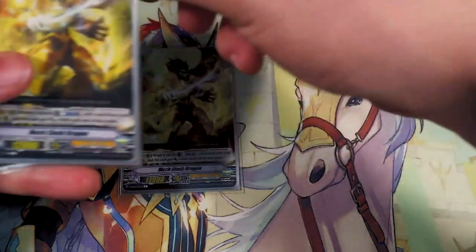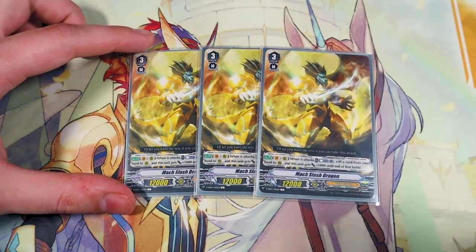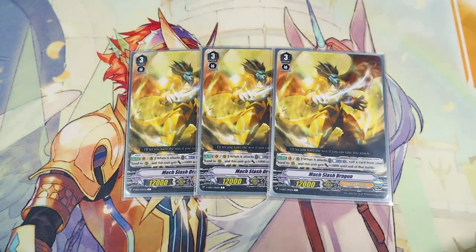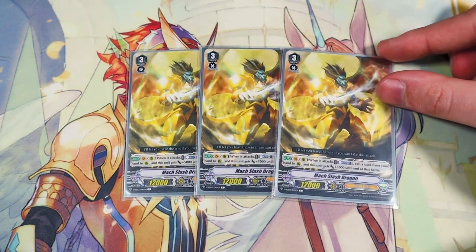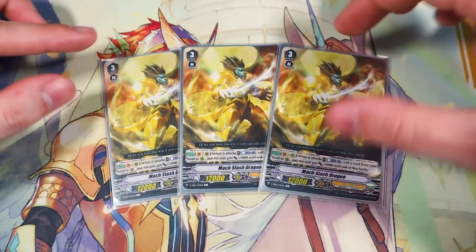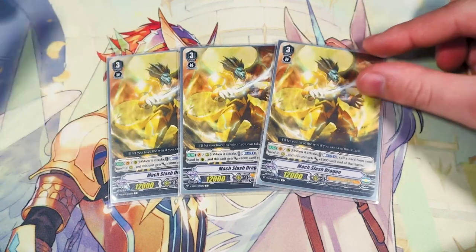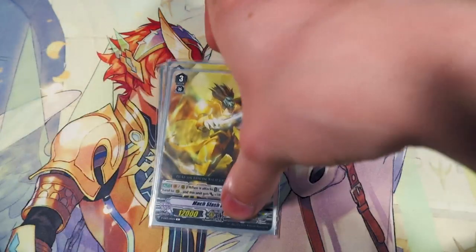Next up, one of the biggest MVPs of the deck — Mox Slash Dragon. When it attacks, Counterblast 1, choose a card from your hand, call it, and this unit gets 5k. So it's a 17k attacker, and whatever you call is going to get that power from Gurgit's skill as well. This helps you extend your attacks during your battle phase, and if you call it with Gurgit's ability, you've already found your next extender. This card closes out the majority of Gurgit games. We're running three copies for consistency — I've seen lists at four, which is totally applicable. Three to four is the range you want.